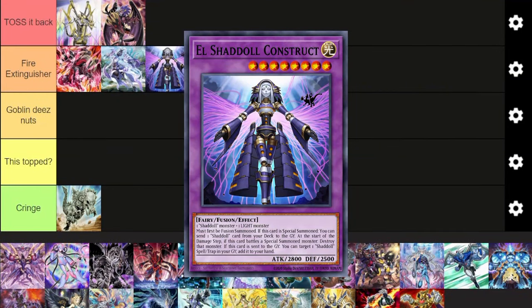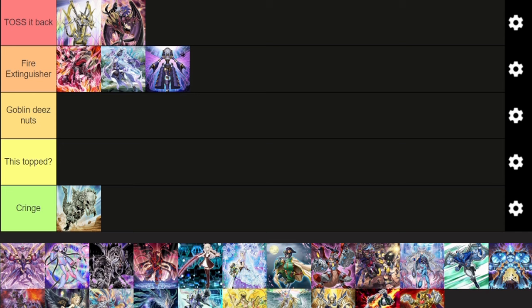Next up, Shadolls. Shadolls have a very unique place in this meta, specifically because certain decks are running a mini Shadoll package in the side to counter Snake Eyes. If you're running Shadolls, you don't have to run a side deck engine — this is just part of your deck. Shadoll Fusion into Apkallone, dumping Ariel and El Shaddoll Dragon. It's basically a board wipe against Snake Eyes because Ariel is going to banish three cards from your opponent's graveyard.